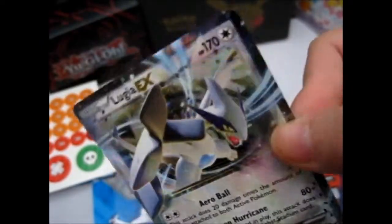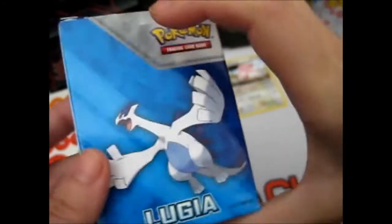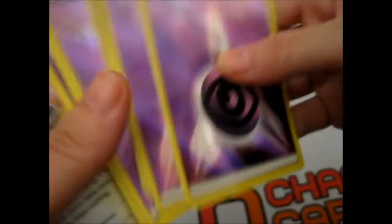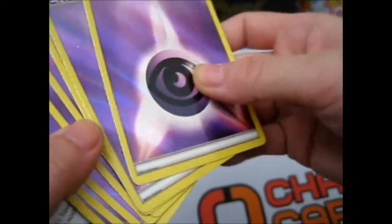Same with the Ho-Oh one — I do still have the other three Legendary Battle Decks, which were the three legendary birds, but it's still on my eBay because no one's bought that yet. Here we have the foil Psychic Energies — eight of these. I don't know if I'll put any of those on my eBay either. I think I do have some Psychic Energy ones already.